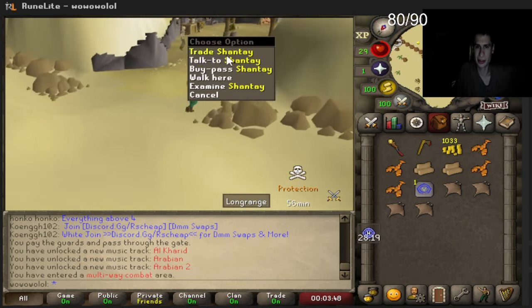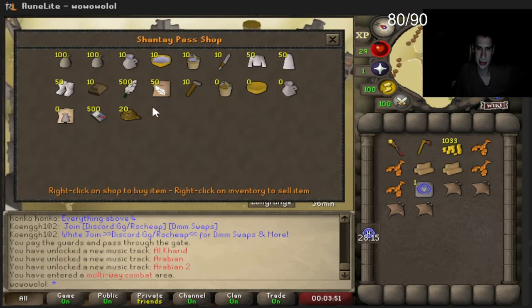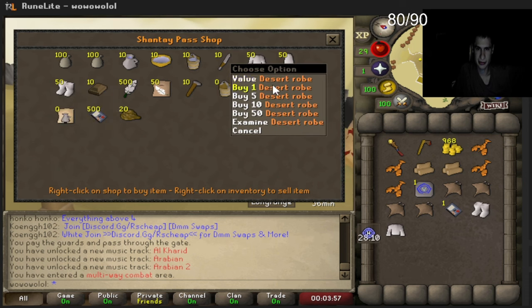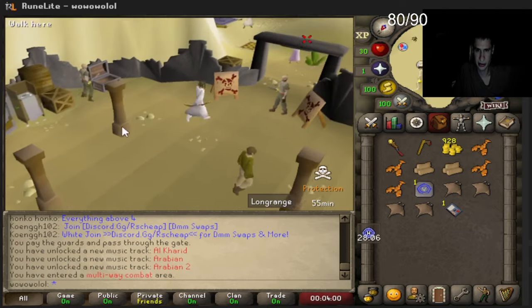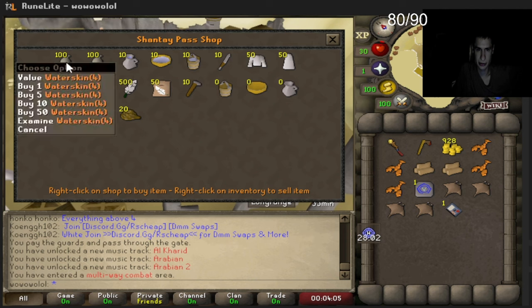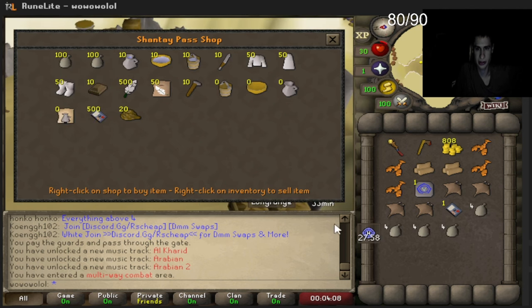I hope we don't fall too much on the pyramid. They don't sell us that much food, but we can pick some up at the spot in Al Kharid or whatever. Do not forget the water skins for the desert!